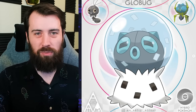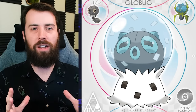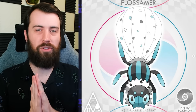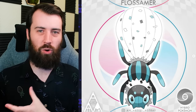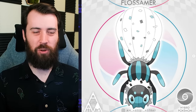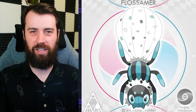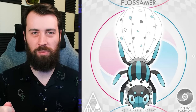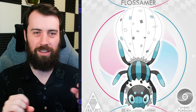Next up we have Glowbug, which is a hybrid between Scatterbug and Dewpider. The name Glowbug is so clever because it mixes globe and bug — this thing's supposed to emulate a snow globe, and the snow of the snow globe are the little particles from Spewpa that it releases to defend itself. Mixing the concepts together like this is just so brilliant. Glowbug evolves into Flossamer, now using the little globe as its thorax that it can use to float, kind of like Drifblim energy. I imagine if you pop the balloon it'd let out all this confetti, but the confetti is like deadly dust — and I just read the dex entry and I was exactly right: if you pop the bubble, death particles come out and confuse the prey.